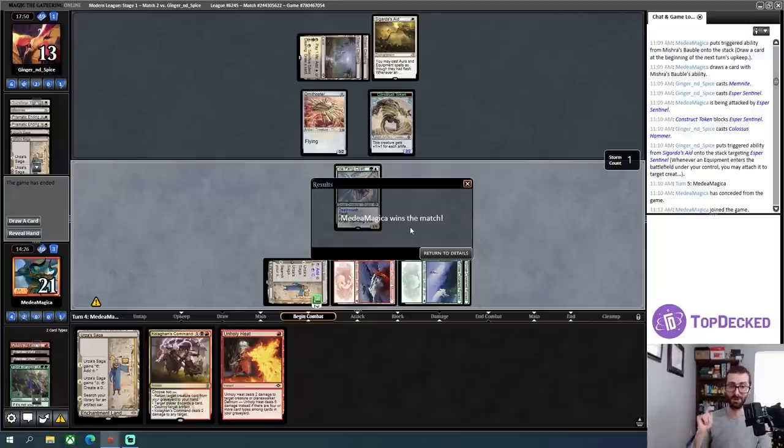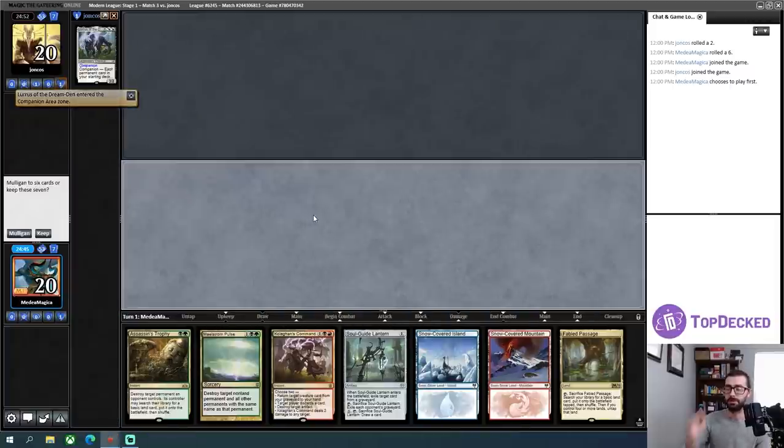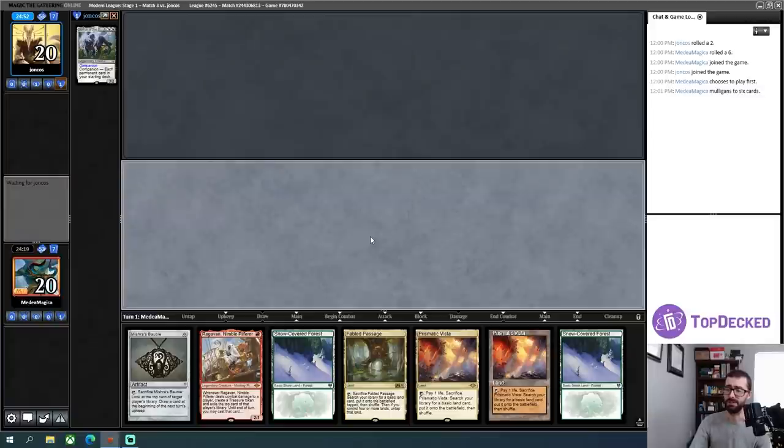See, I told you YouTube — I told you we could win by concession if we boarded out all of our threats. GGs. Okay, so this is round three. We're playing against another Lurrus deck. If I fetch green or black mana, I'm still missing the other one. So my first play with this hand is a turn-three Culligan's Command. Other than just a Soulguide Lantern to cycle, I'm not sure how good I feel about this hand — this hand has mana problems. I'm going to go ahead and mulligan this one.